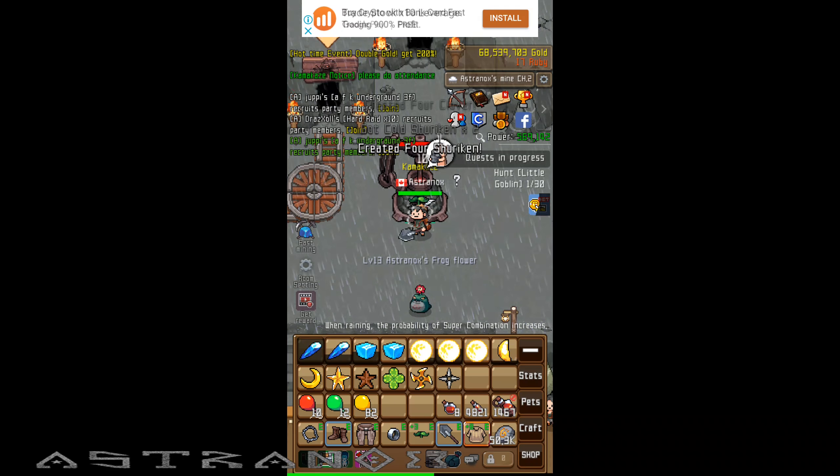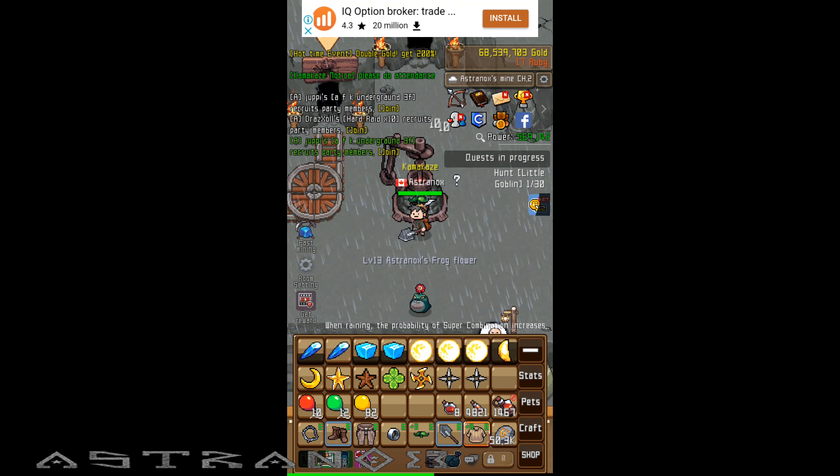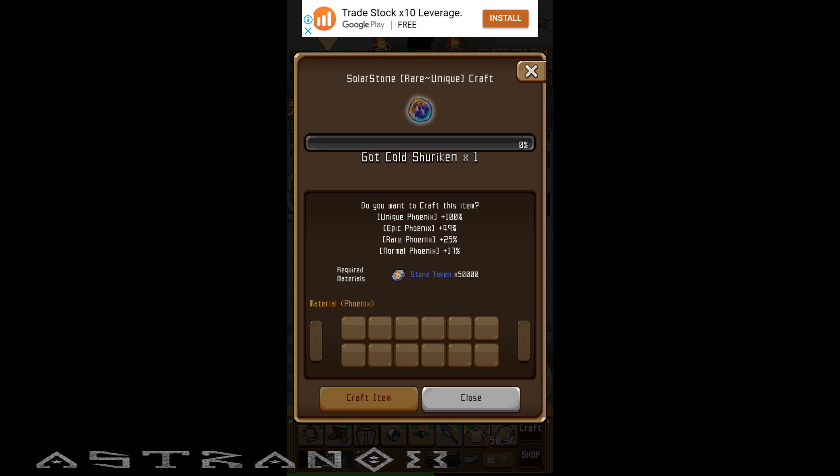Maybe I should just combine everything, but I won't even be close to the phoenix. And do you want more than one phoenix with this? So it won't give phoenix with just 50,000 stone — you need to get a hundred percent contribution in this thing to get the solar stone. So maybe if you only have normal phoenixes, you need six of them and 300,000 stone tokens. That's a massive pain.